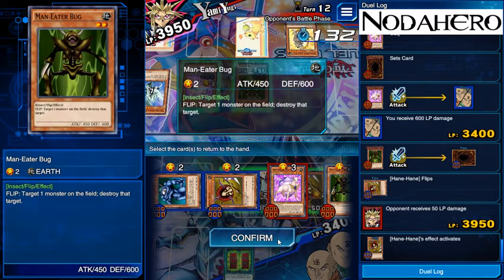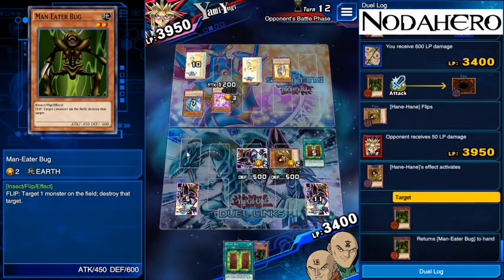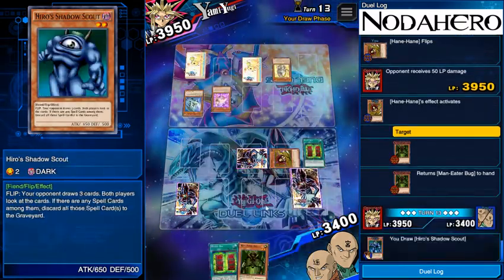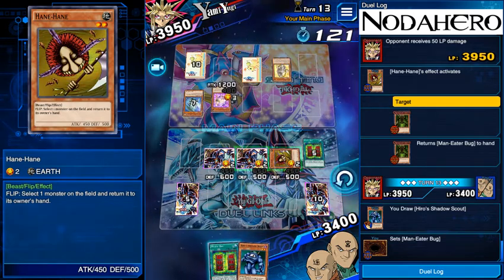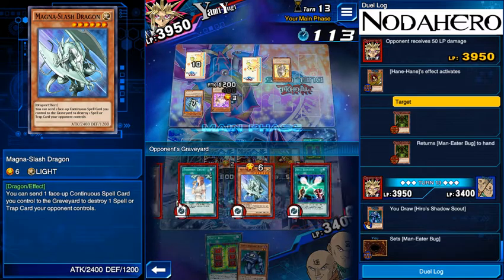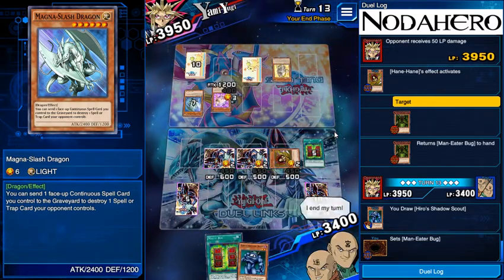I could kill that so I don't die in about nine turns, or I can bounce this back to my hand — that's the better play. Then on my turn I can set that, and the following turn I can kill it as needed. Having Mystic Box and the potential for him to have another Magna Slash Dragon — we've only taken care of two of them — we're just going to sit back and be comfortable with taking another 600, putting us at 2800. It'll take six direct attacks from this cat to actually kill me, so we've got some time.